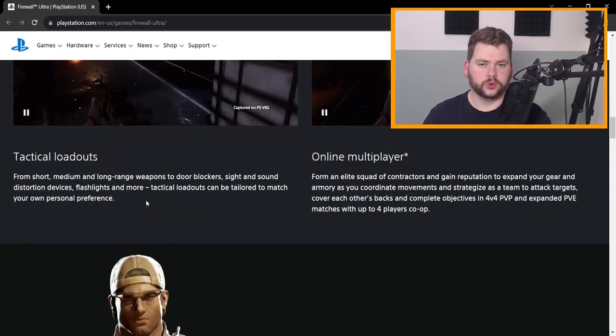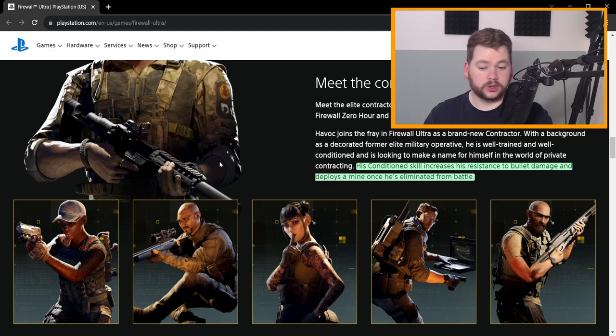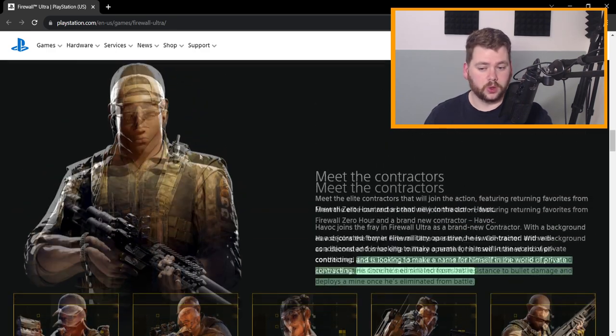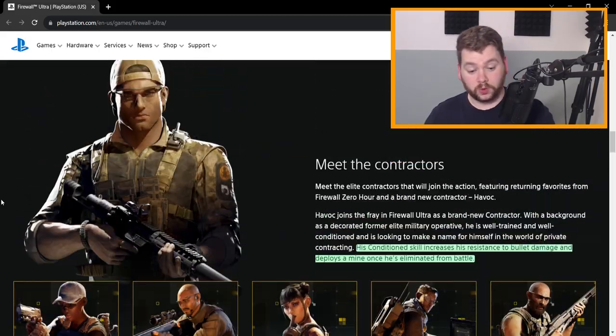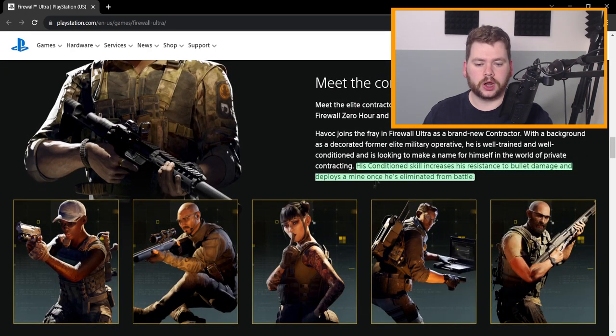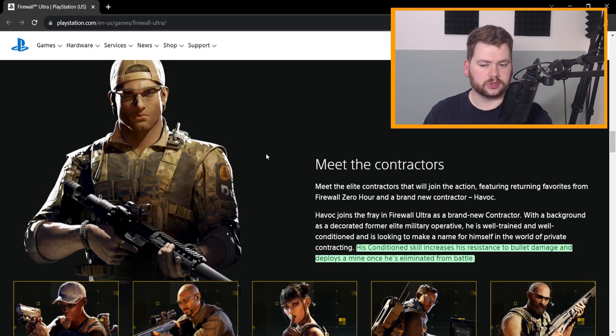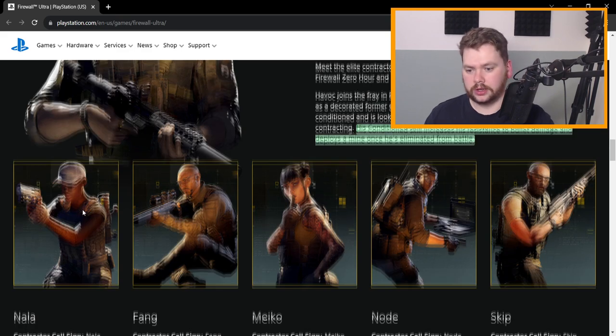So that's an overview of the six known contractors. We don't know about any others — whether there will be new ones or if Havoc is the only new addition, with the rest being returning characters. We're only six days out and there's still a lot we don't know. Firewall is purely about gameplay with some story going on in the background, but it's very much in the shadows. It was worth looking over the skill situation, especially Havoc's two-in-one skill versus everyone else having essentially the same skills as before — Skip's being the notable change for the better.